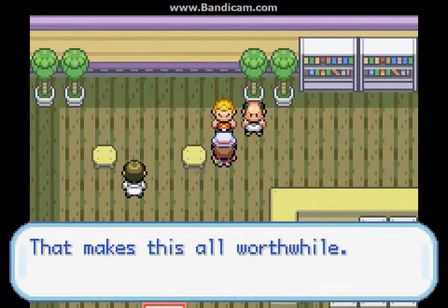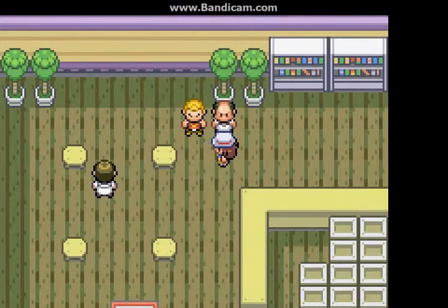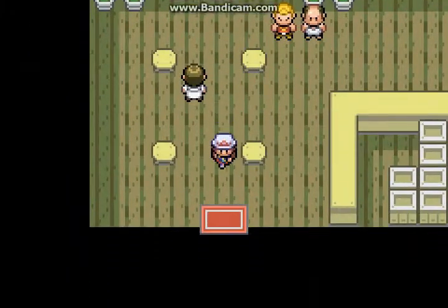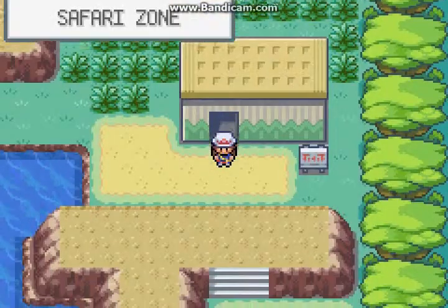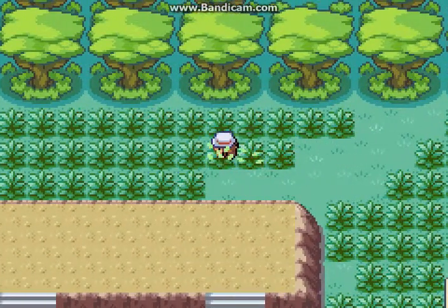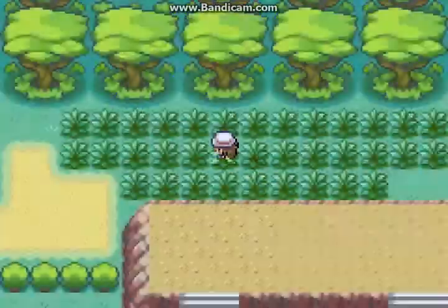Alright, so I caught a Chansey! That makes it all worthwhile. Does it have a Lucky Egg? Then it's worthwhile. Whew, I'm tired from all the fun. But anyway, it's in this area of the Safari Zone where you can actually find the Pokemon Kangaskhan, which is a good physical attacker. However, if you want to catch one, be prepared to look for hours.